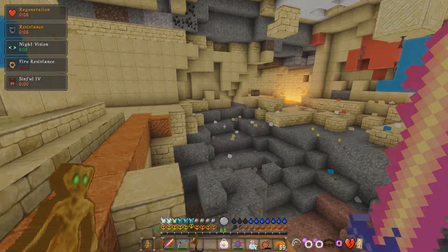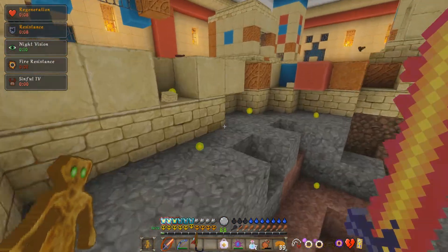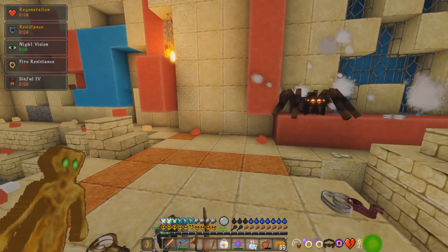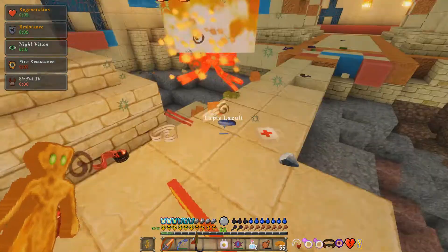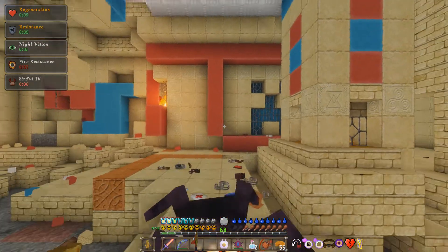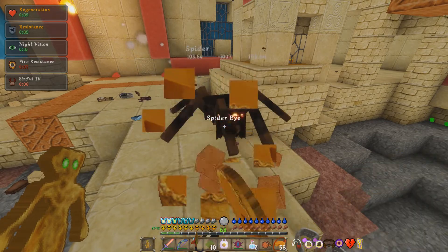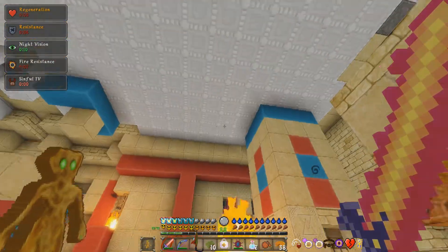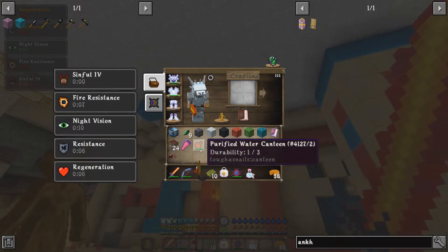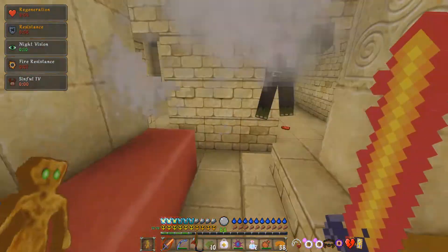This looks like a special troll-type room with creeper spawners — it's probably meant to blow people up one way or another, but we survived so that's something. Let me replenish thirst and I might eat as well. So many spiders — did I miss a spawner? I don't think I did. Let's get our other flask out. Let's keep moving to see what else we can find in this place.